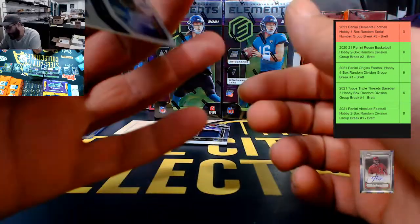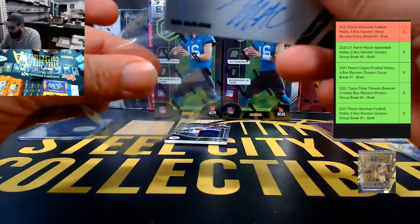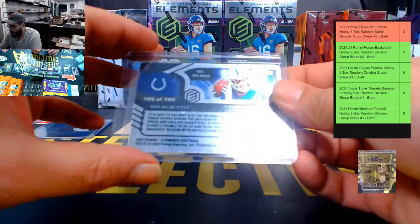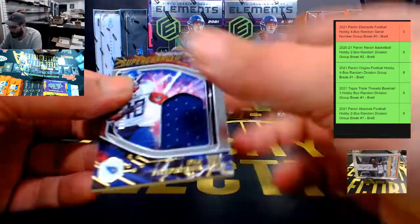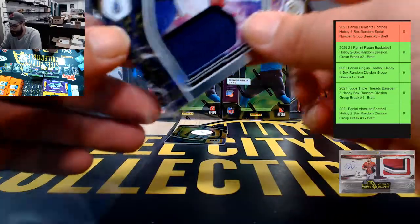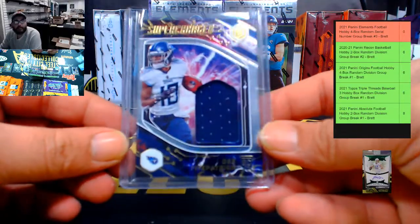Another Mo Alie-Cox — this one's 165 out of 199, going to Daniel. Then a Supercharged Jersey Relic out of 199, 27 of 199 — Des Fitzpatrick — that one's going to go to Chris K.